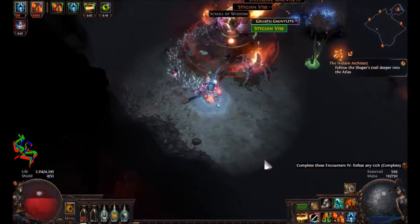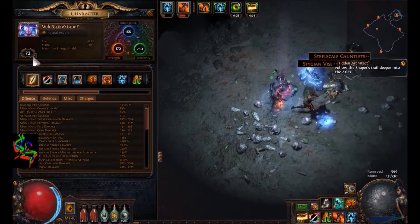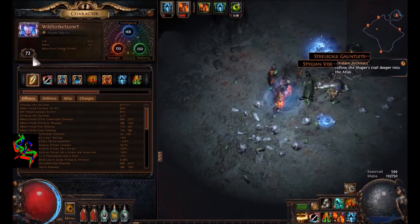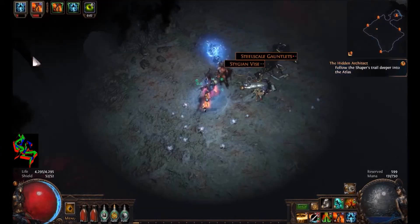So as you just saw, I thought I'd start this video with a Lich — a very painful boss to do — almost going down at the end. We're still in our Tabula Rasa, so we got great damage but not a lot of defense, so not too bad for level 72.